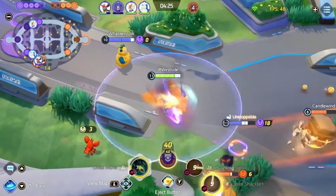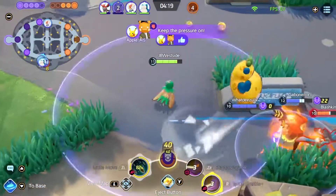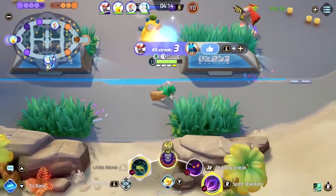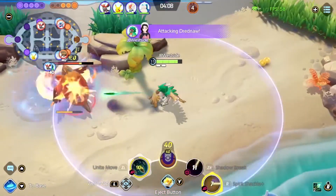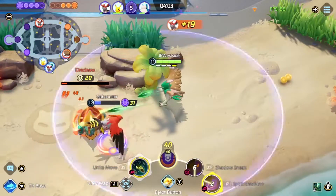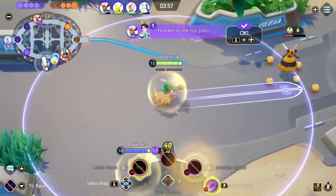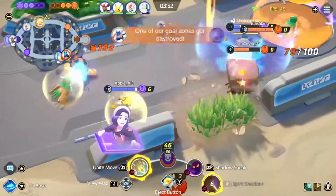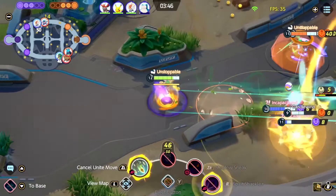Spirit Shackle misses again — I don't land a lot of my Spirit Shackles, but when they do land they're clean. I gotta get better with it. That's another thing — turning down your sensitivity should help with landing your Spirit Shackles as well, so that's a good reason to lower sensitivity or turn aim assist off. Turning aim assist off doesn't lower your sensitivity though, worth noting. I wish there was just an outright single sensitivity setting.